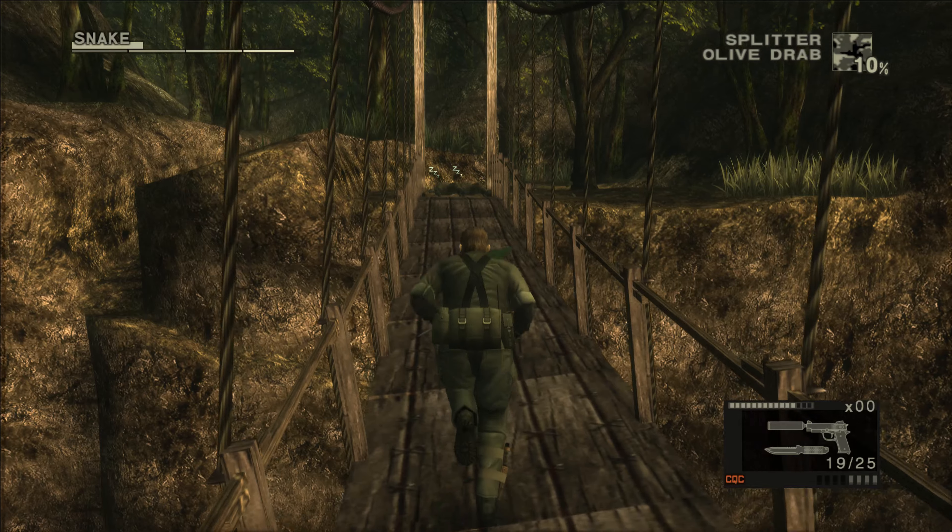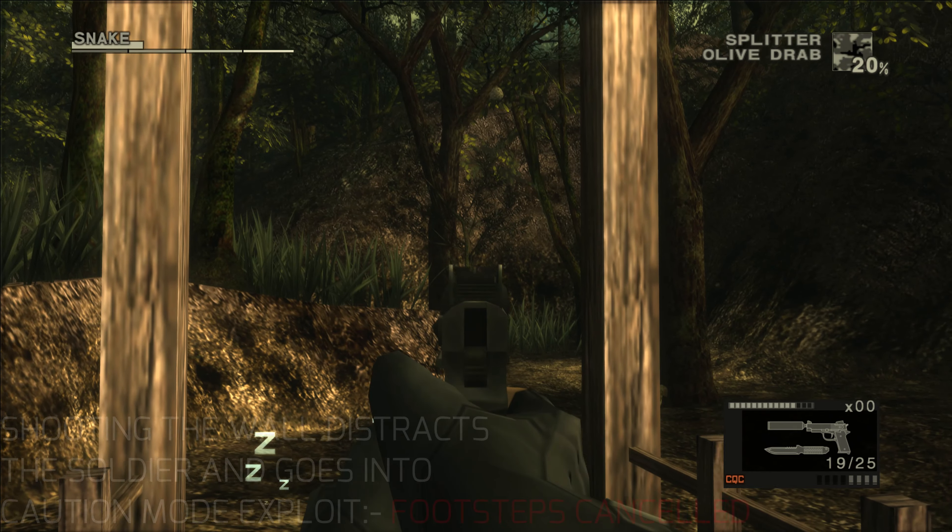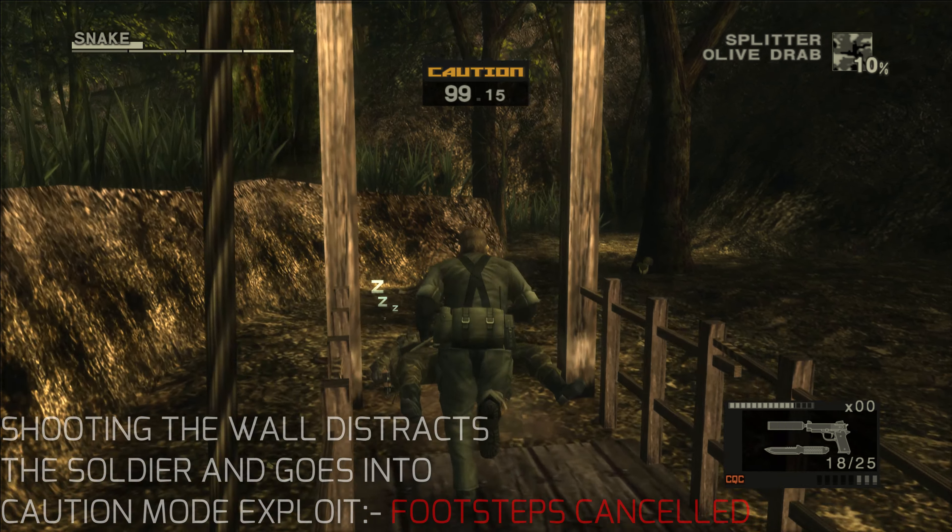CQC is still fun and effective, but when you know tricks like Trank and Roll, it almost takes away the incentive to use it. Guards can give you codec numbers and interesting bits of information, but I get why some people feel frustrated with the AI if the remake is a complete one-to-one copy without at least some reworking of the AI. Some suggest the AI should have been rebuilt entirely whilst keeping the story and other essential things intact.